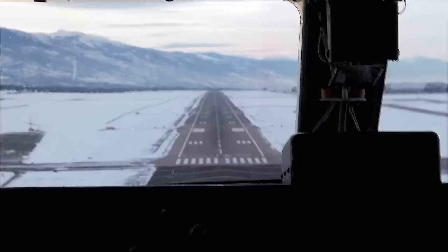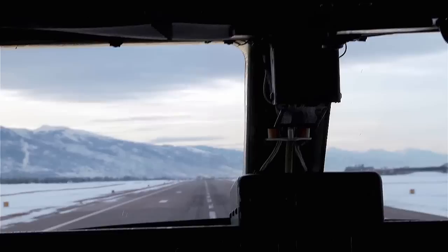Approaching about 300 feet. 100 above. Okay, we're fast, we're a little bit high — I'm gonna pull the power right there. Minimum. Back on centerline here. We're looking for 150 over the threshold, not sure if I'm gonna get there. 100. 50. 30. 20. 10. Cross at about three knots fast.